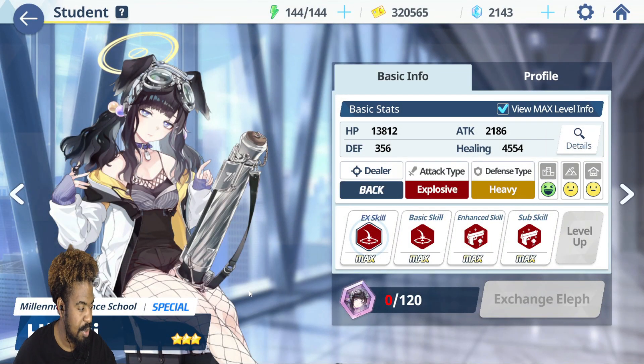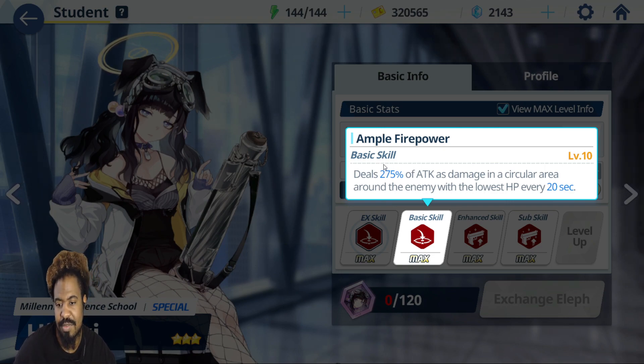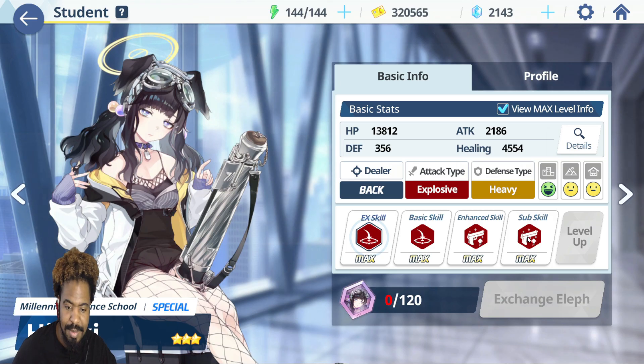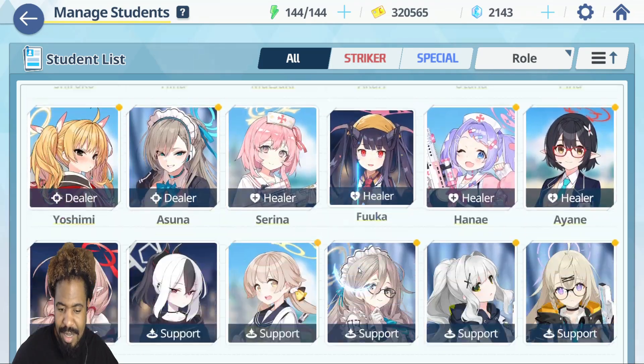Hibiki — she's annoying because I don't have her. Her EX skill does high amounts of AOE damage to enemies in a circular area. Her basic skill deals 275% attack damage to enemies in a circular area, targeting whoever has the lowest HP — which hurts if one of your DPS is waiting for a heal in PvP. For PvE she's amazing all around. Her enhanced skill increases crit damage, and her sub skill increases allied crit damage — amazing because you can boost units that already have really strong burst. I say all of this out of jealousy.